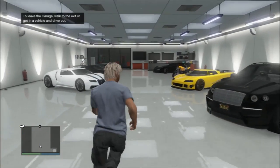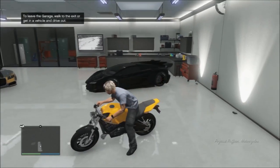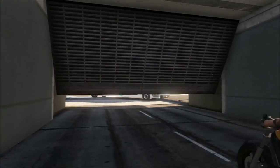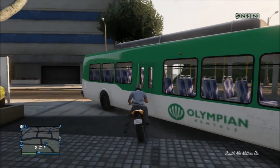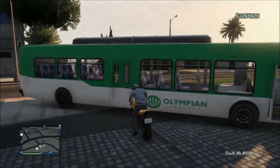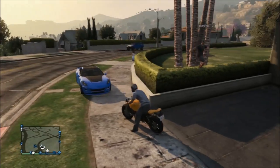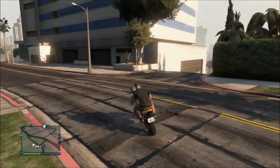Once you get close to your motorcycle, just get up on it and drive that baby right out the garage. Once you're out the garage, you want to switch your vehicle access over to passenger. As you can see, I want to switch it over to passenger.